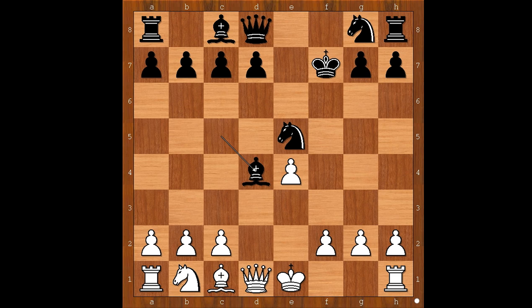Sometimes black plays bishop takes pawn on d4 and then queen takes bishop. In our game we have queen to h4, threatening queen takes pawn on e4, and also if d takes on e5, queen takes pawn on f2, checkmate.